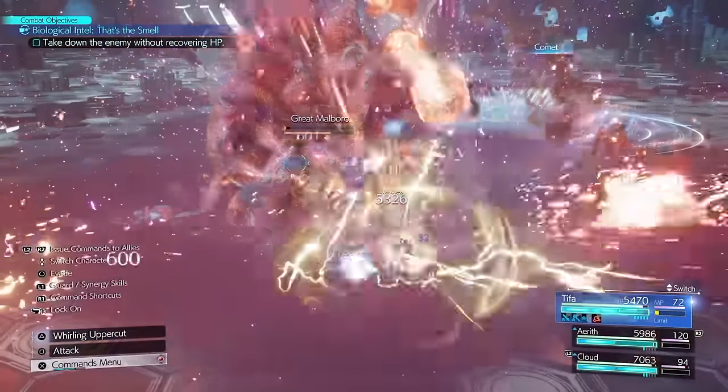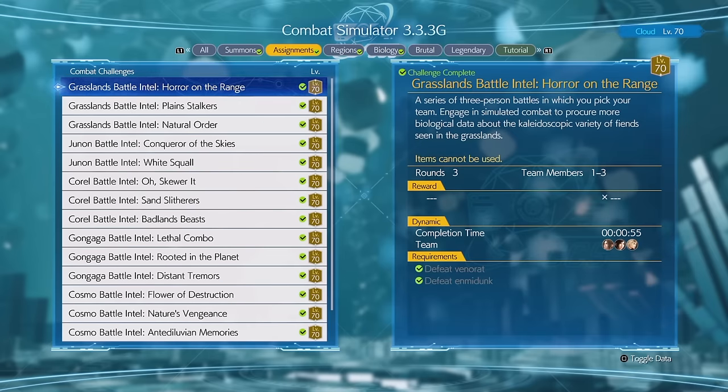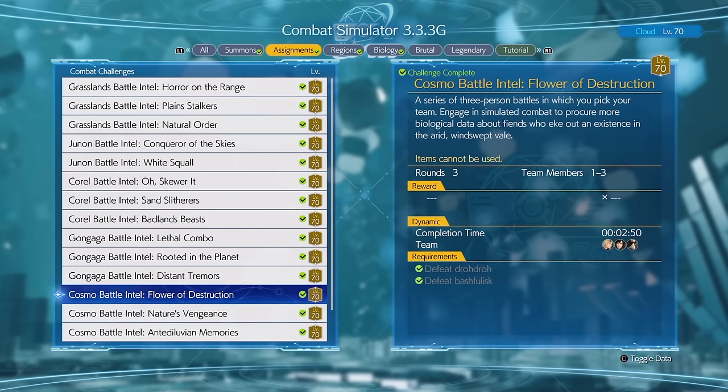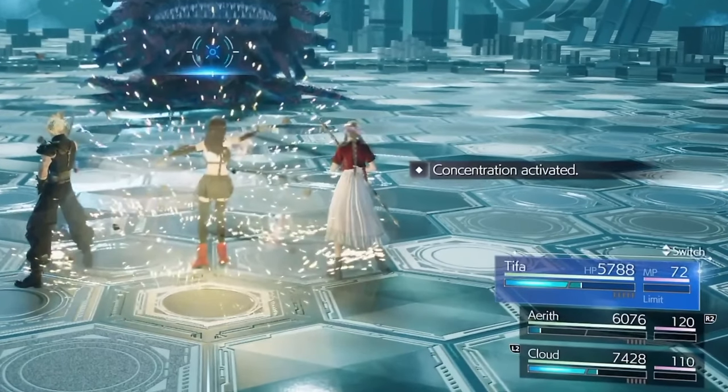So with that out the way, let's get into this. The first material you'll need is First Strike. You could obtain your first one in Combat Simulator, Grasslands Battle Intel, Horror on the Range, and your second one from Battle Intel, Flower of Destruction. First Strike is vital in this build as it lets us start the battle with one ATB right away.